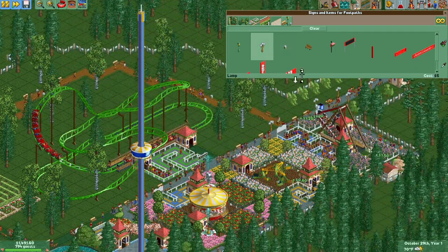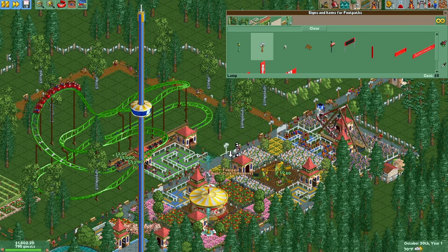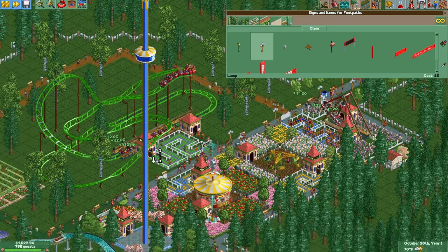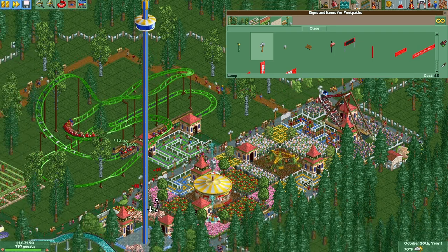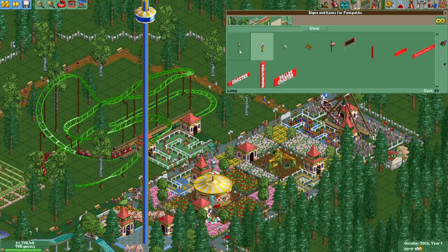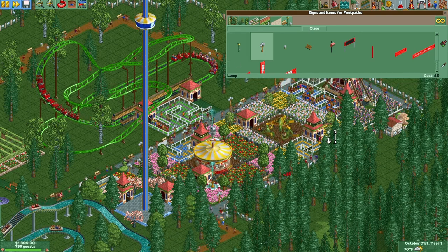A shame we only have one kind of garbage can — the ugly kind. Let's place lamps around — we have these fancy lamps by the paved area, and then we'll use these oil lamps out in the forest. Okay. The game is over — it's the 31st. Let's see how many of these I can place.